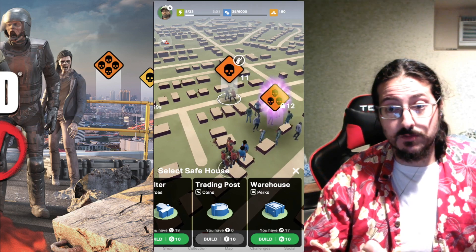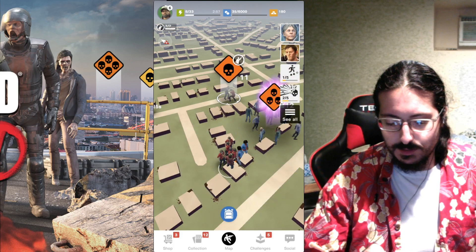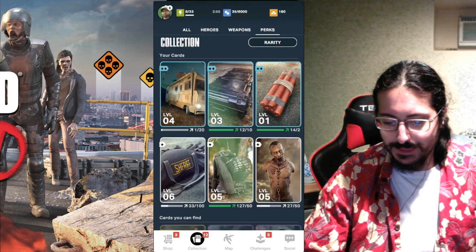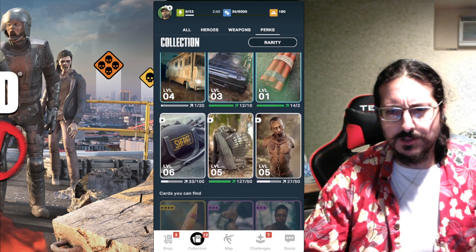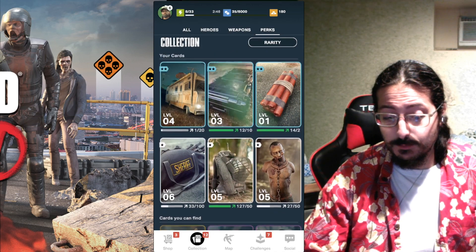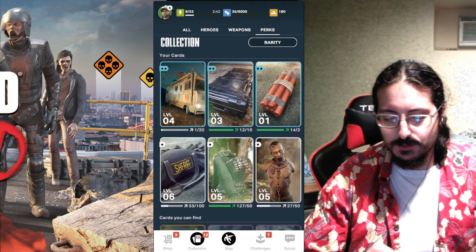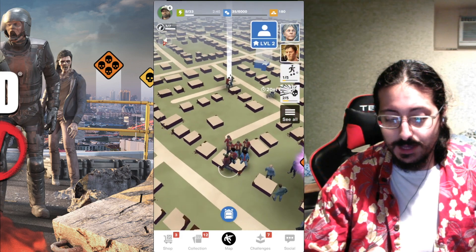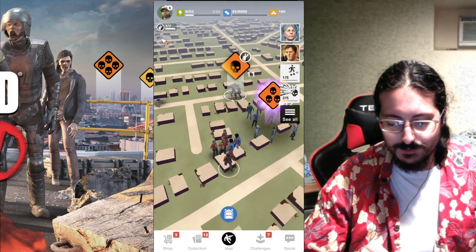The shelter will get you heroes when you drop off survivors in there, and a warehouse will get you perks when you drop off survivors in there. So what are perks? Into your collection, your perks would be Dale's RV and all the stuff that gives you little bonuses to your stats. Those are what you're going to get when you build a warehouse. So that's what we're going to do — build an armory and a warehouse and drop off some of my guys.